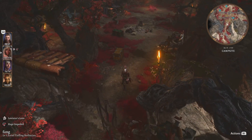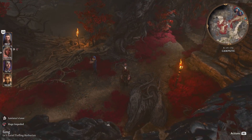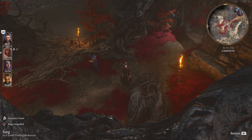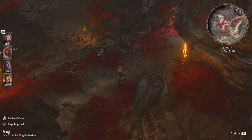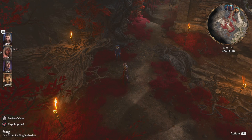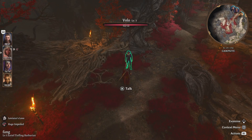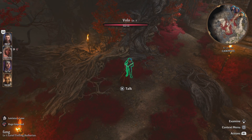You get a little cutscene and you can see the graphics at work — which is pretty badass. Your decisions do affect you in the game, keep that in mind. That's what I was talking about — vendors and gold. Here's a vendor right here.